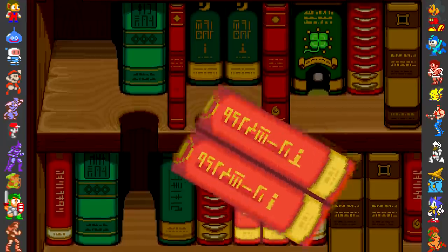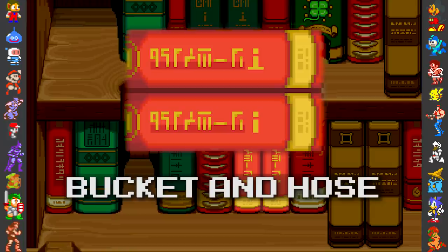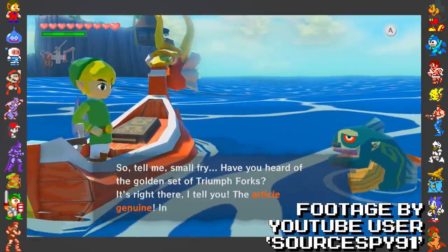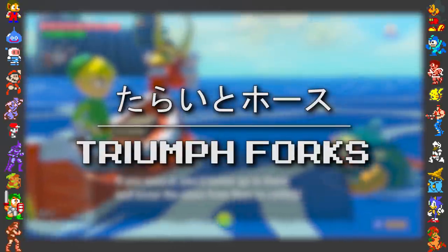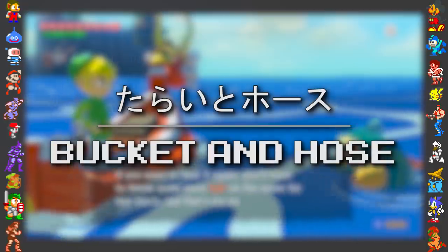That said, one book actually translates to "Bucket and Hose." Now, this is a pretty weird name for a book, but it isn't the result of poor translation — rather a reference. In Wind Waker, the Fisherman refers to the Triforce as the "Triumph Forks," which in Japanese can also be translated to "Bucket and Hose," a play on the name for the Golden Relic.